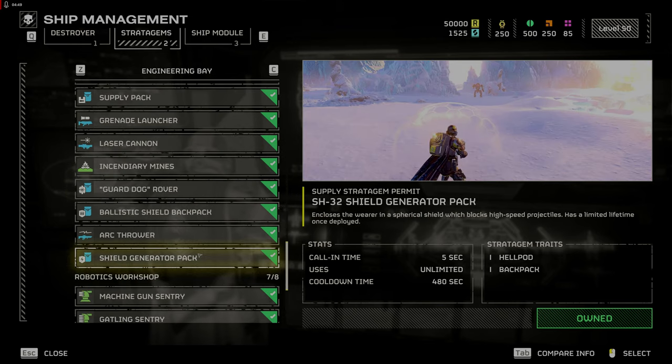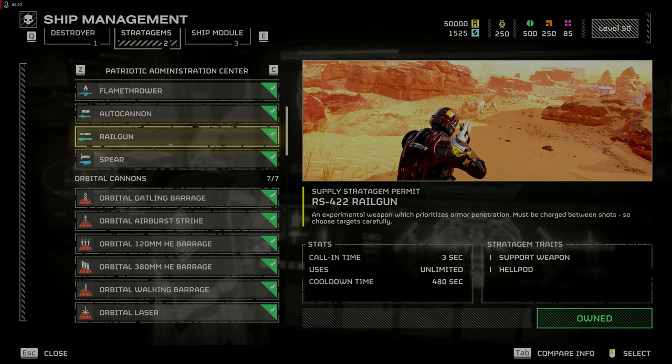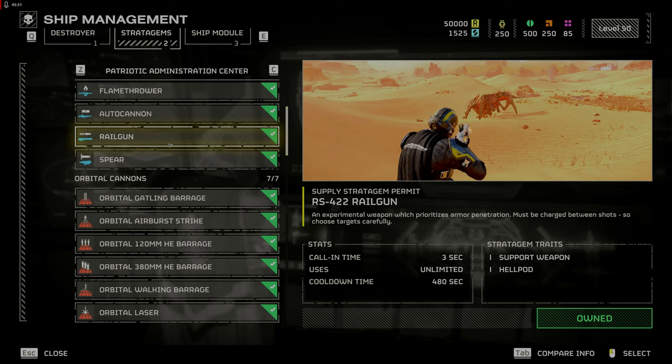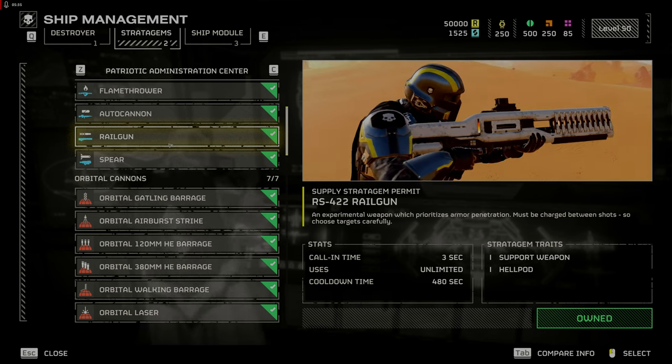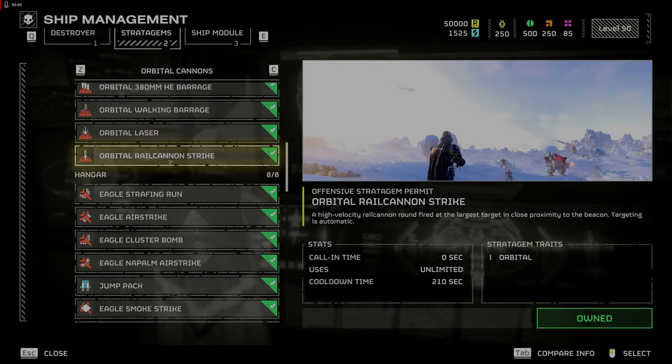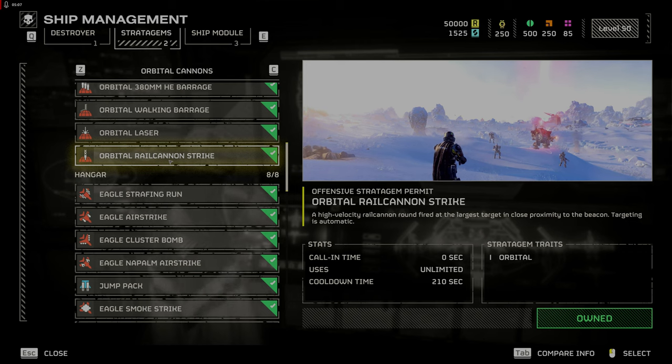Your goal is to reach level 20 and obtain the shield generator pack, which is still good with an 11.5 second regeneration. The railgun is still good but requires more skill and finesse to take out the larger targets, and you'll have to use it on unsafe mode. And the orbital rail cannon will one-hit chargers and has multiple uses.